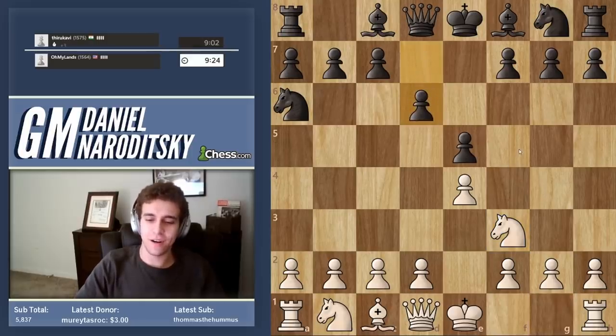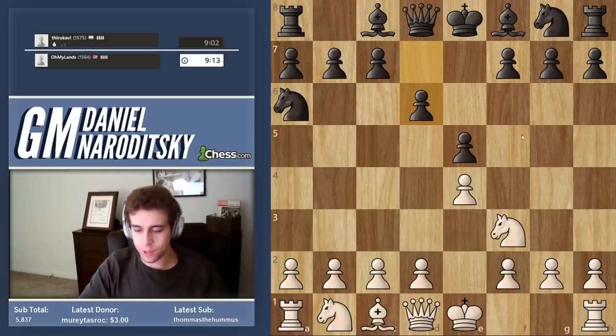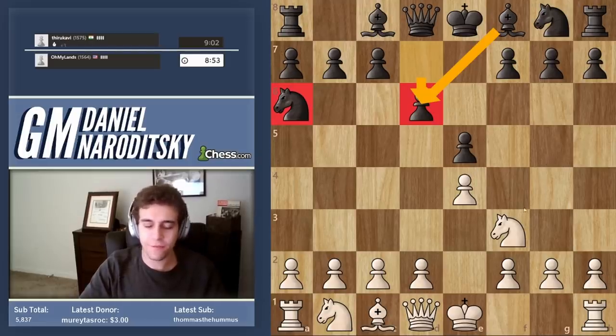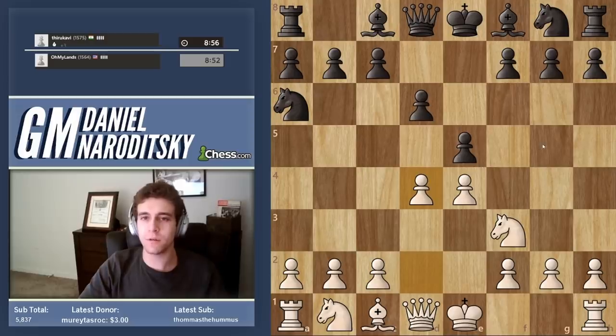D6 — there we go, Philidor. To get attacking chances, we will have to open the position up at some point. Just because we don't have a light-squared bishop doesn't necessarily mean we shouldn't open up the center. D6 is a little bit passive, his bishop is restricted by the pawn, his knight on a6 is on the rim. So if we did have a bishop, we'd play d4 as a no-brainer — but even without the bishop, d4 makes some sense. We need to start planning how to unbalance the position.